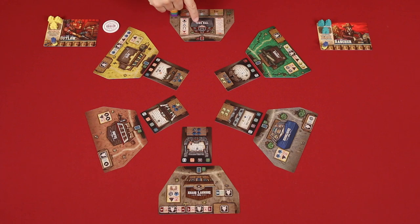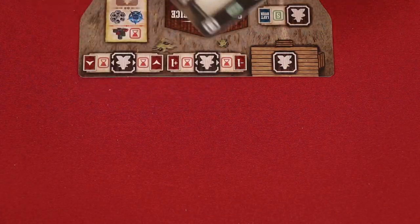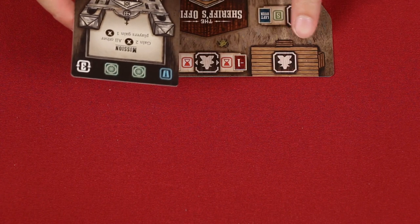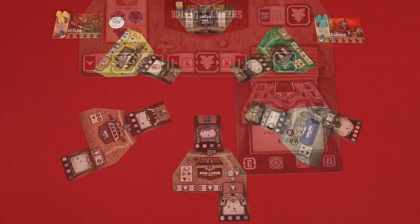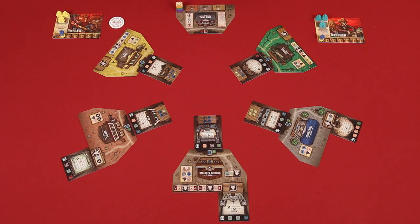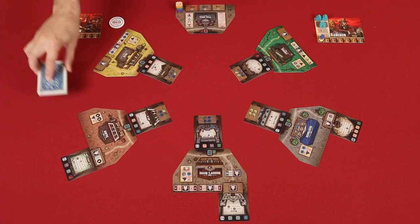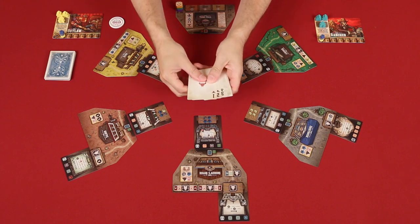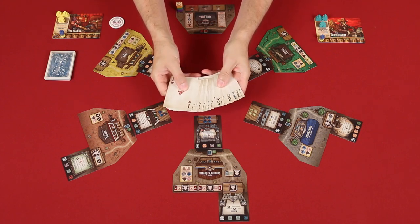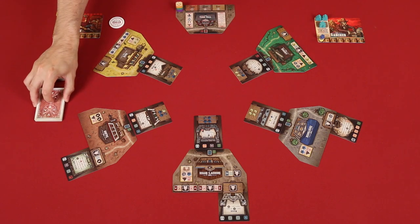You'll notice one is not assigned to the town hall. Then deal one more to this space of the sheriff's office. You'll notice the art shows a porch area on each, so slide this card underneath to match. Do the same for any location that doesn't have a controlling player at the table — so in our case, red and blue — and then place the rest of the deck face down nearby. These red-backed poker cards are made up of four different suits numbered from one to five. Shuffle them into a face-down deck that you should place nearby as well.